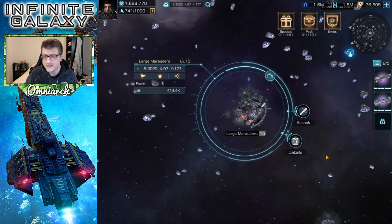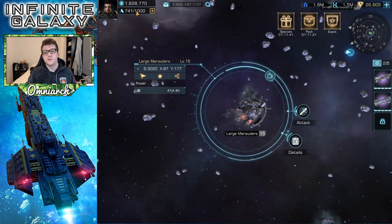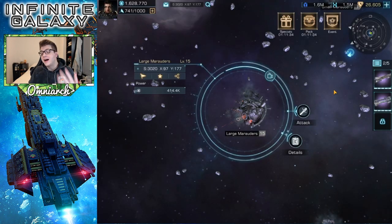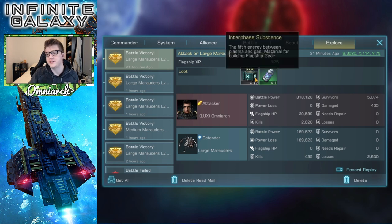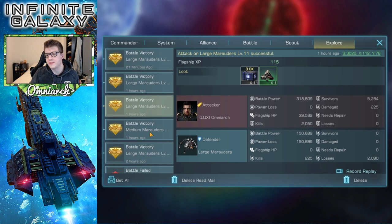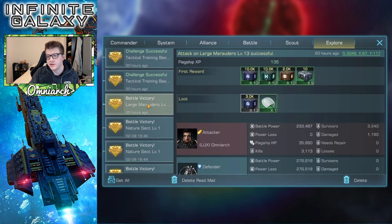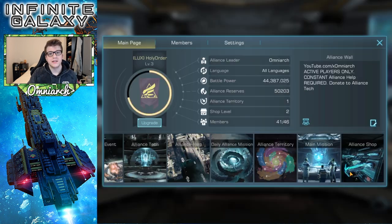Another free and easy way to get materials is by defeating marauders out in the galaxy. Any type of marauder has a chance of dropping a material piece when you defeat them. You can attack these for free as long as you have energy, which replenishes naturally over time. Going through my mail now, you can see material drops coming in — most of them do drop materials, which is nice and pretty common.